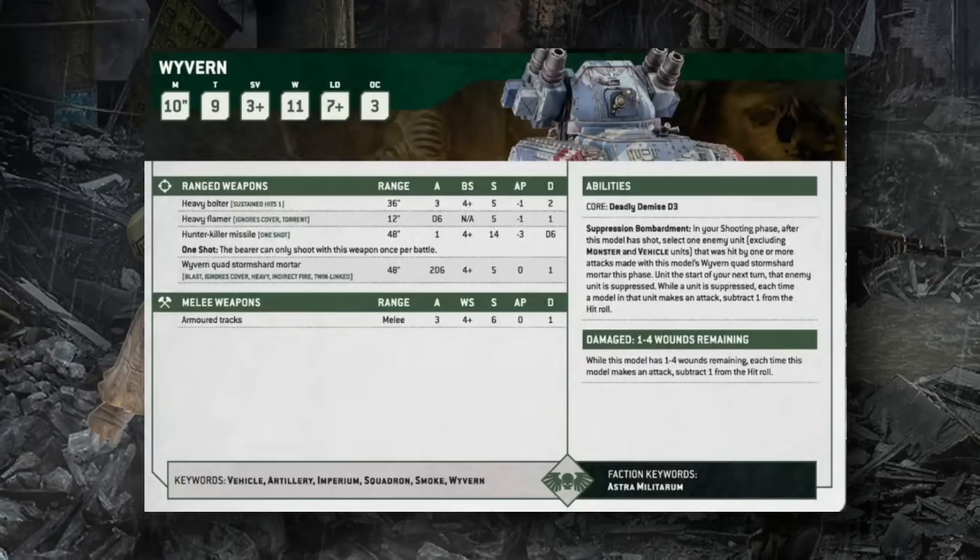The Wyvern has the same top line profile as the Basilisk but fires the Wyvern Quad Storm Shard Mortar — a Blast, Ignore Cover, Heavy, Indirect Fire, Twin-Linked weapon at 48 inches, 2D6 shots, BS4+, S5 AP0 1 damage with rerolled wounds. Its Suppression Bombardment ability imposes minus one to hit on a non-monster/vehicle unit it hits until the start of your next turn — applying to all attacks including ranged, making your army more resilient against enemy shooting.